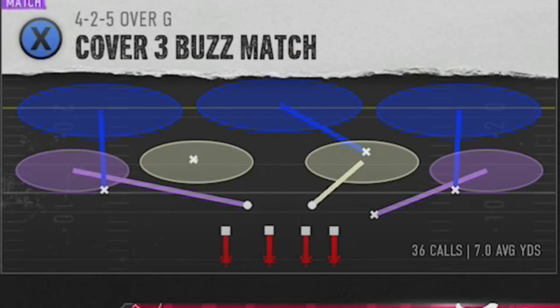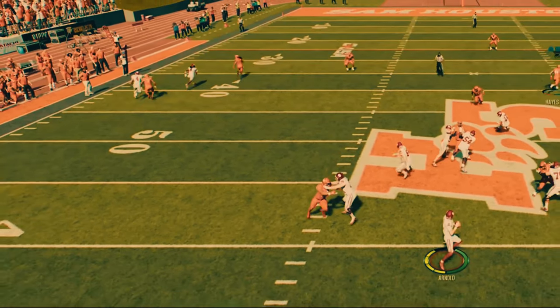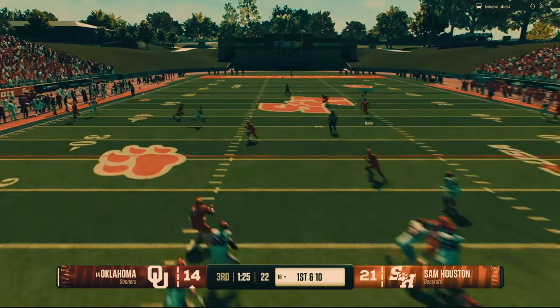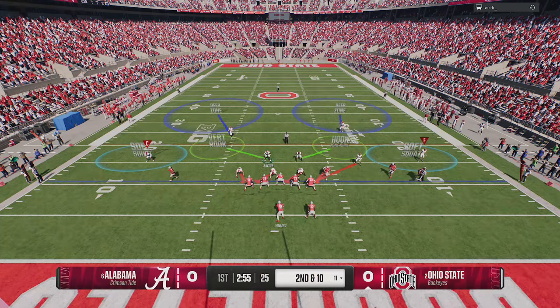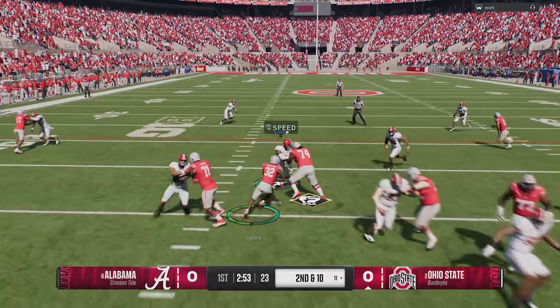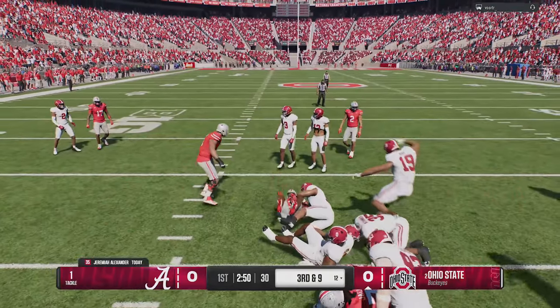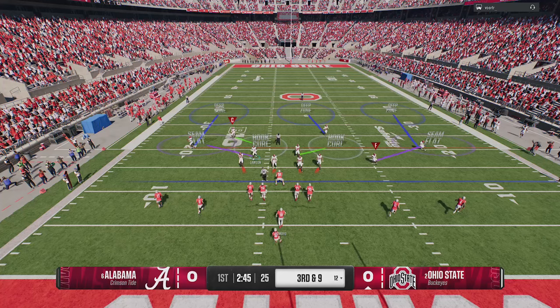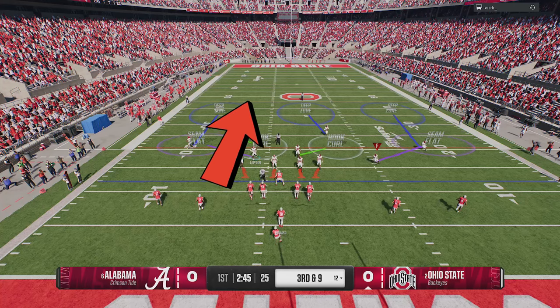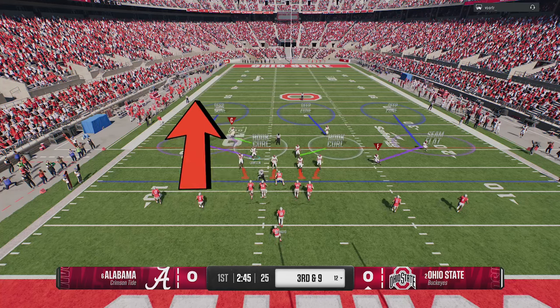The defense that today's video is about will once again be the Cover 3 Buzz Match, which is the defense that I've been reporting on since it was first instituted into the game in the September update. I showed in recent gameplay how this particular defense has a very glaring weakness when it comes to slot receivers in spread formations like this, unless you make one very important adjustment which I'm going to show you guys today.